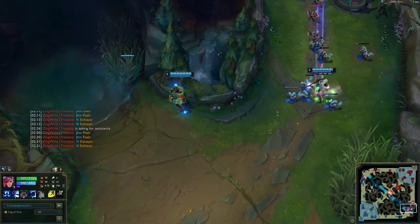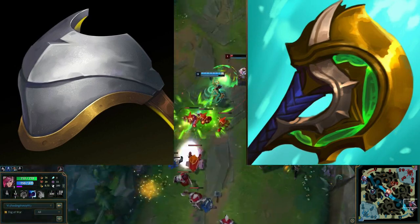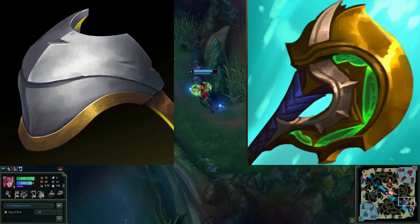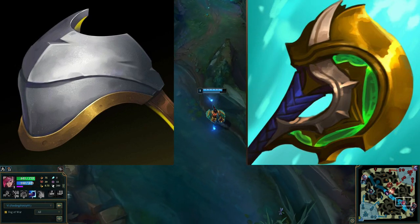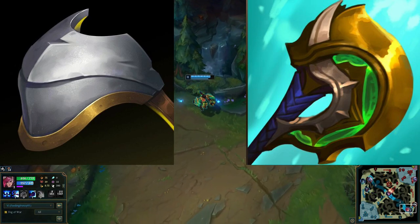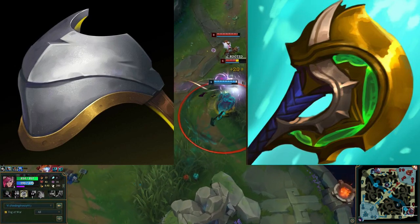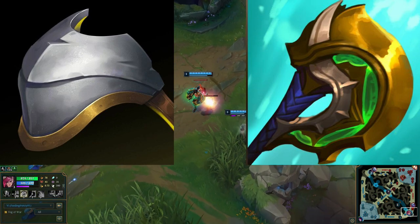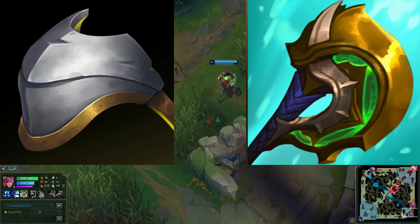Items. The two items I believe are necessary for her are Steel Shoulder Guards and Divine Cinderer. Steel Shoulder Guards are kind of obvious — you want her to be a tanky fighter, so that makes sense. Divine Cinderer makes sense because Vi uses her abilities a lot, and after using your ability with Divine Cinderer it has about a three second cooldown, then you have a stronger attack. I also really like Divine Cinderer's mythic passive which gives you five percent armor and magic penetration for every legendary item you have. When it comes to the mythic, Divine Cinderer is basically a must for Vi Support.